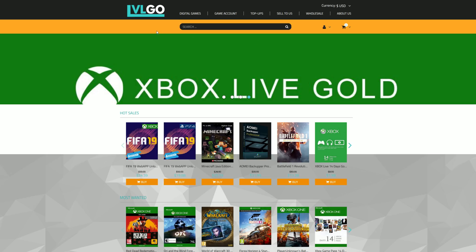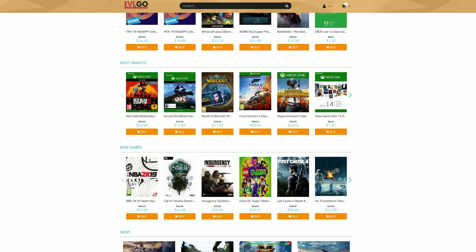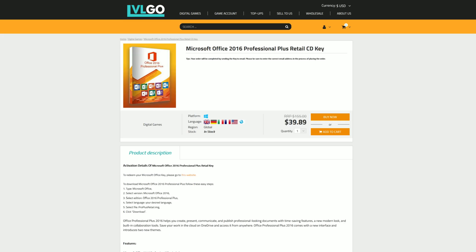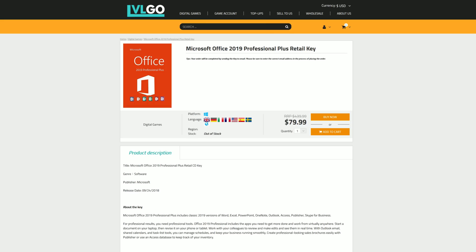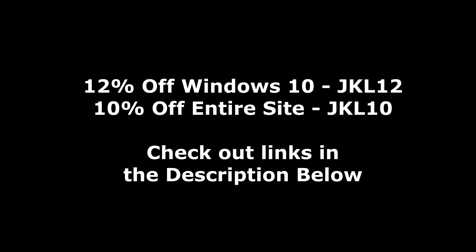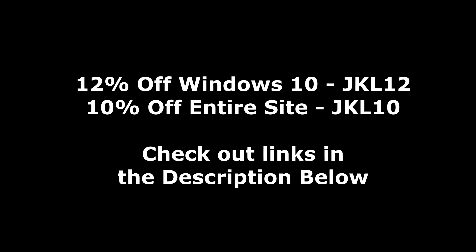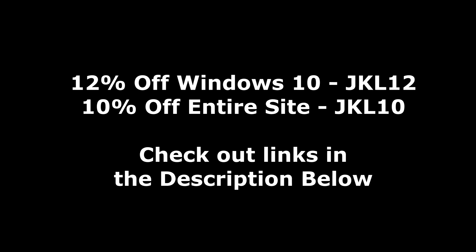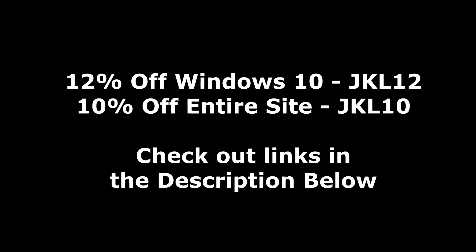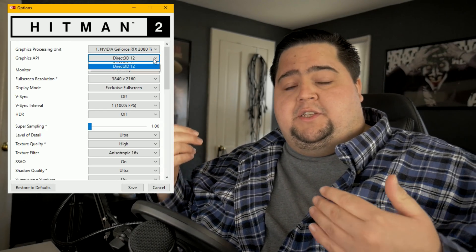Today's video is brought to you by levelgo.com where you can pick up all of your favorite games coming out in 2019, as well as software like Windows 10 Pro for just $16, Microsoft Office 2016 for under $40, and Office 2019 Professional Plus for just $80. Hit the links down in the description below and you can get 12% off Windows 10 with code JKL12 at checkout, or 10% off the entire website with code JKL10.